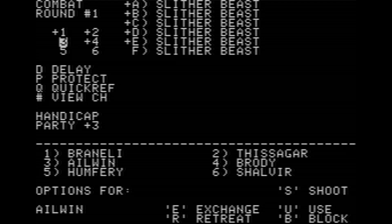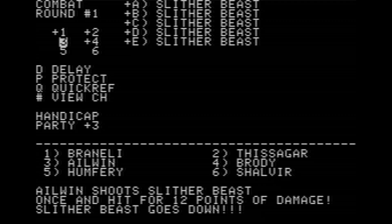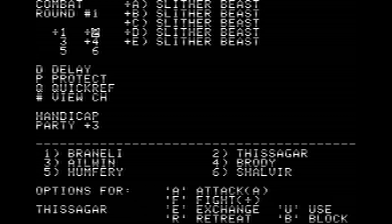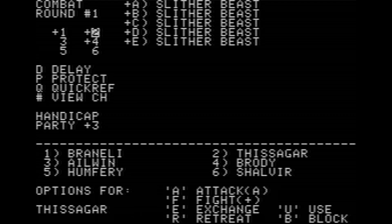There's also a handicap — I believe it increases your speed, so the chances of your characters going first increases when it says 'party plus something.' Right now a lot of us should be going first because the handicap is party plus three. That changes every combat round and seems relatively random, but they do seem to favor the people that are outnumbered more often than not. So, regular fight — we'll start with Eowyn. You might notice the 'shoot' option on the menu — that's new because I have a ranged weapon on Eowyn, specifically the great bow. We're going to shoot and I can hit any of the Slither Beasts.